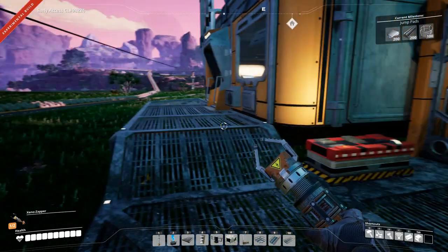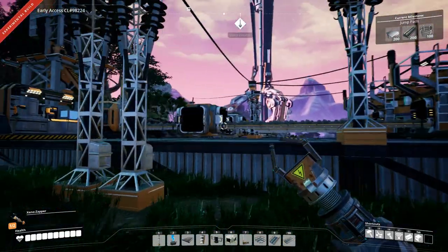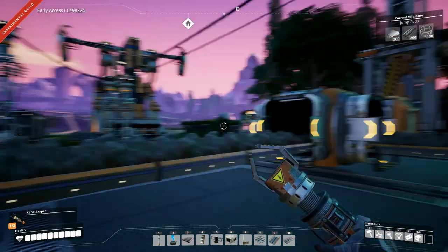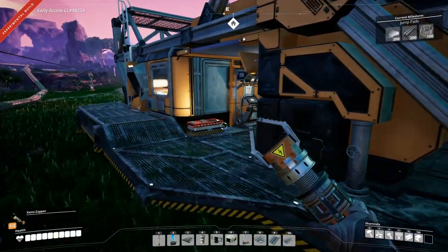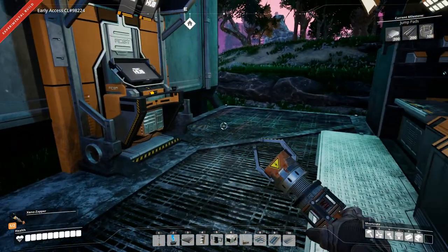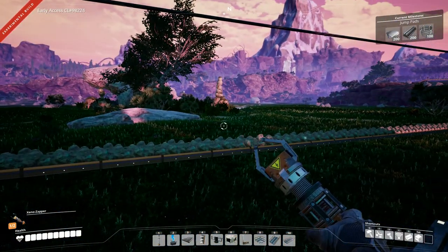Hey everyone, I'm Nog and welcome back to Satisfactory. In the last episode we got coal power set up over in that direction and I think it came out pretty cool. You can see the power lines running over there — it's sort of a cliff base hanging between two cliffs, suspended there.